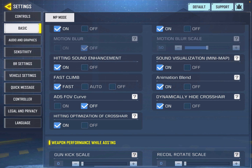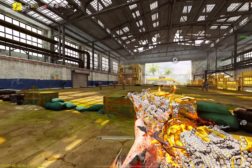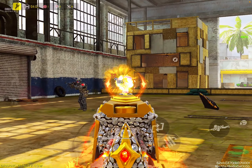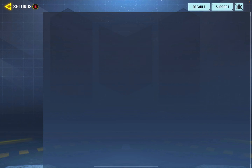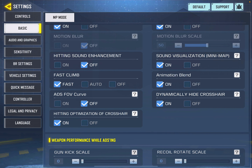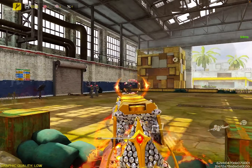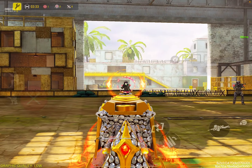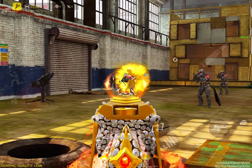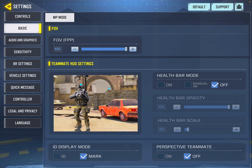Next is Hit Sound Enhancement. When this is off the hit sound is normal, but when you turn it on it gives you a different, weird sound when you hit your opponent. This different sound is not helpful and can be confusing. I recommend you turn Hit Sound Enhancement off to keep a cleaner audio experience.